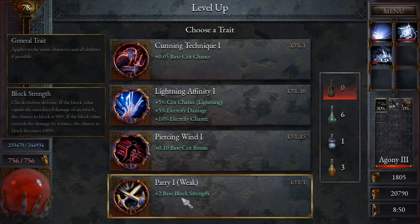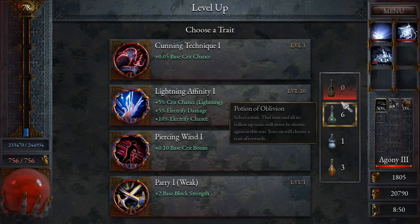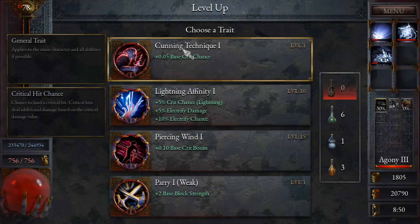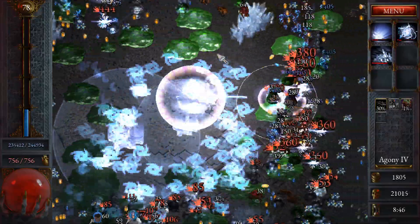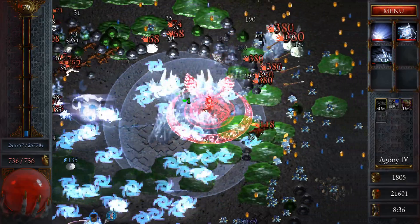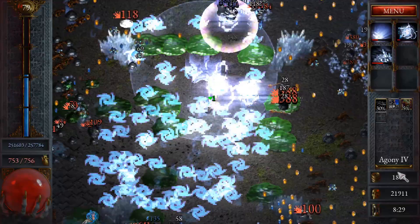I have no more rerolls. I don't want anything here — why can't I skip? I wish you could skip. I'll take crit chance, that's fine. That's too bad — I don't think I need the crit chance. That felt like a level-up just wasted on a stat I don't care about, but it's fine. Okay, that's Agony 4!